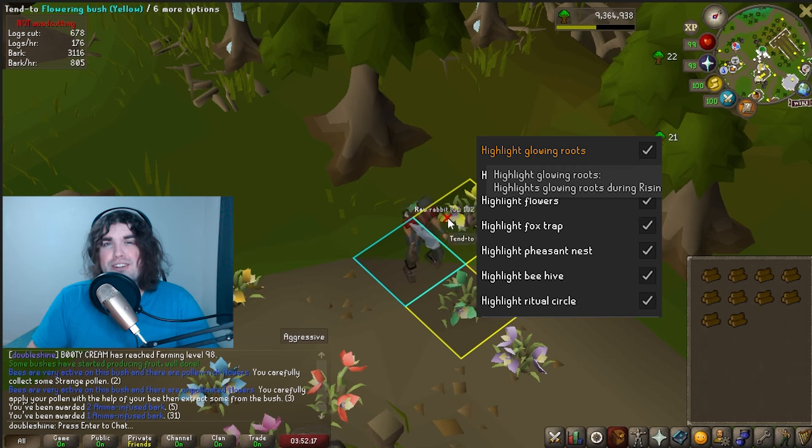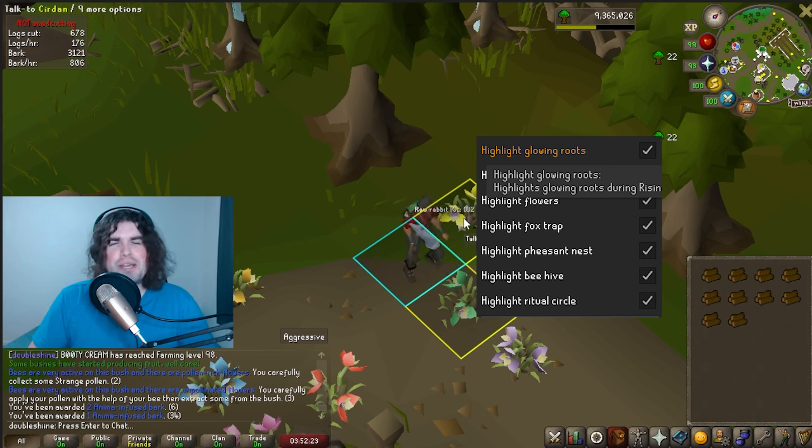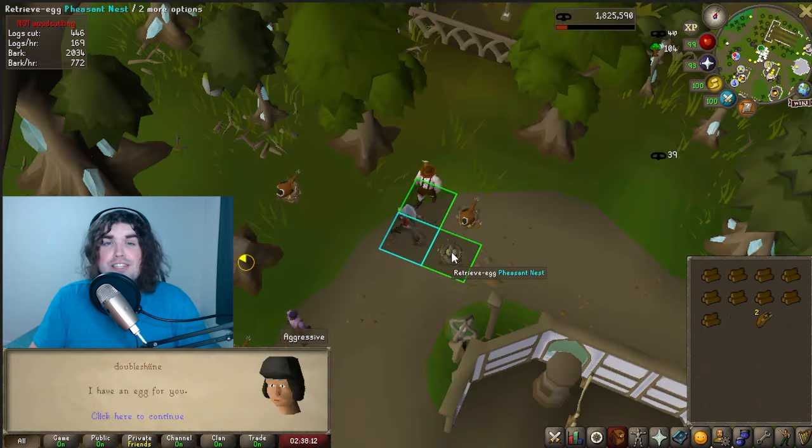So here's a quick rundown. The woodcutting plugin on RuneLite helps a lot here and will highlight the main objective. Additionally, I'm going to be using Entity Hider just to make it a little easier to see what's going on.